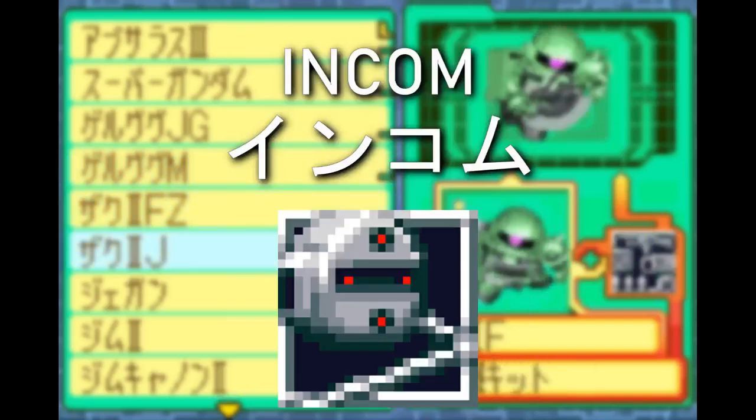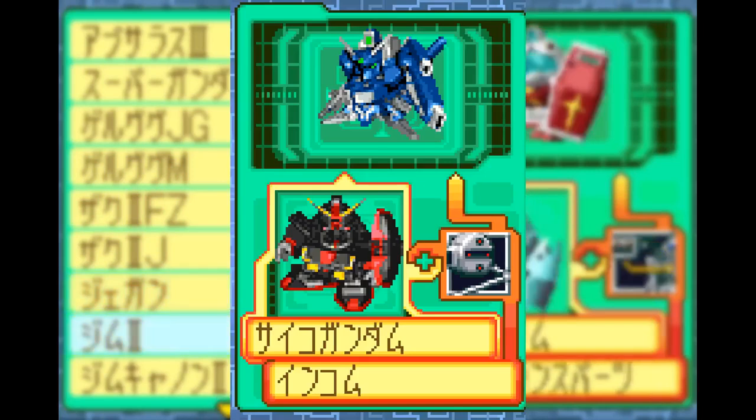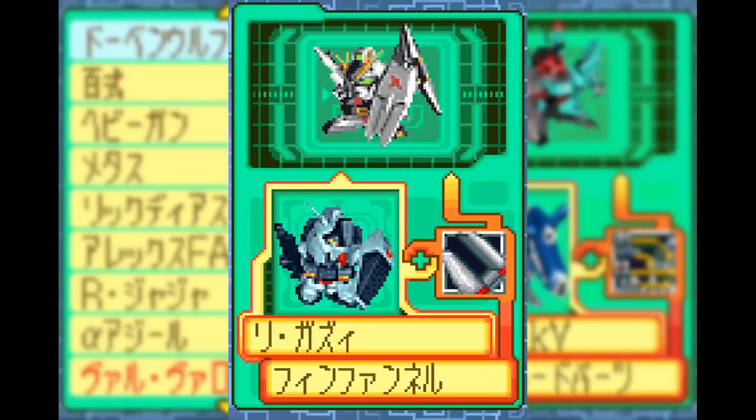Oh yeah, and the Beam Space Yo-Yo — the Incoms — is here as well. It makes the Psycho Gundam into a Gundam Mark 5, while the Zeta becomes the S Gundam. Lastly, the Fin Funnel allows the Riga-Z to become Nu Gundam.